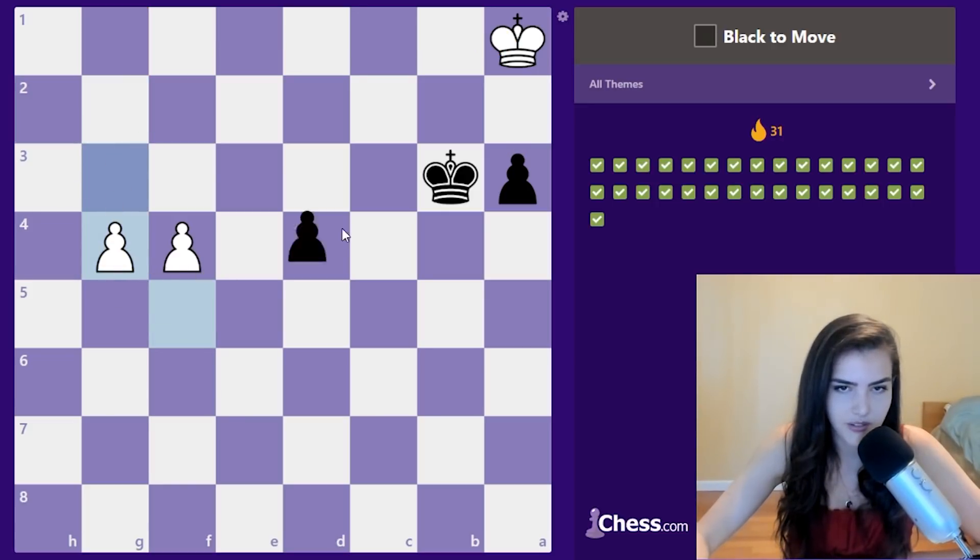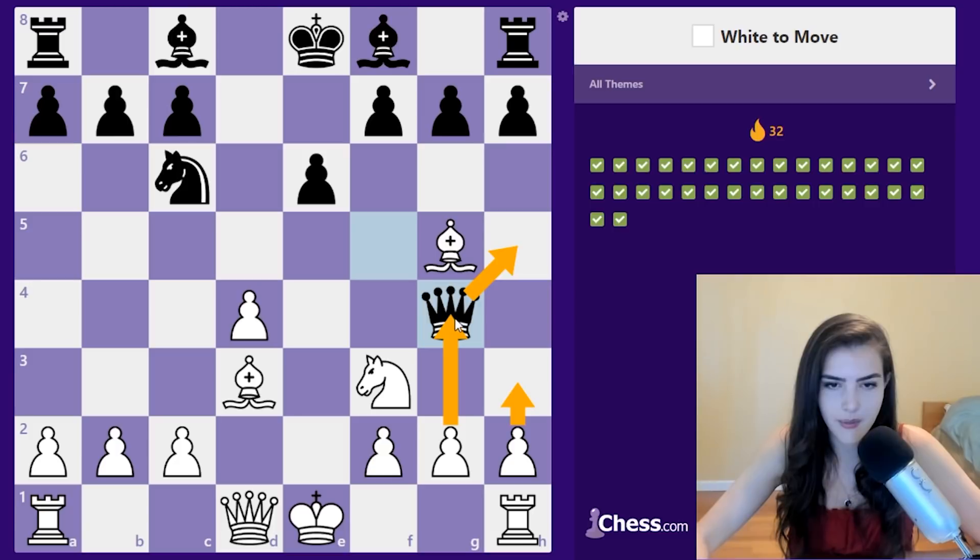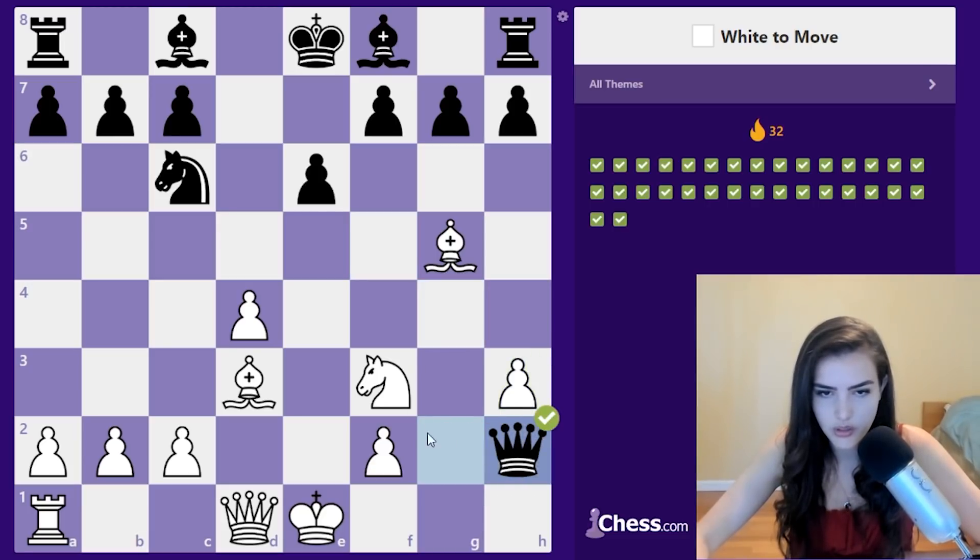White to move — this queen looks like it's wandered a little too far from home. Like the big bad wolf, we'll try to eat the queen. If we play h3 the queen's got to go to h5 — I don't see any alternatives — and then we push one more time. The queen takes here but then we play rook h2. Hoppa boom!